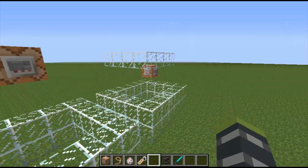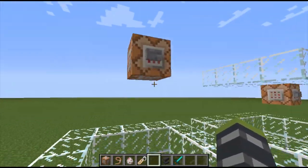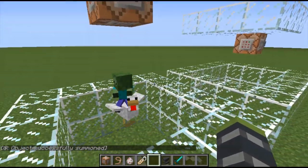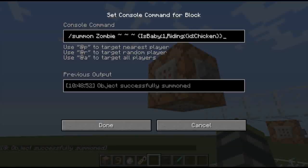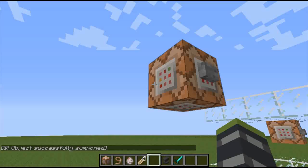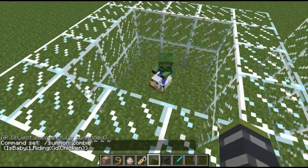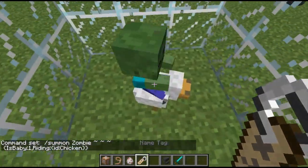All right, first off let's start with the chicken jockey. These are extremely rare spawning — here's the command, I'll put it in the description. They're extremely rare to spawn but you'd want to keep them and name them whatever you want.